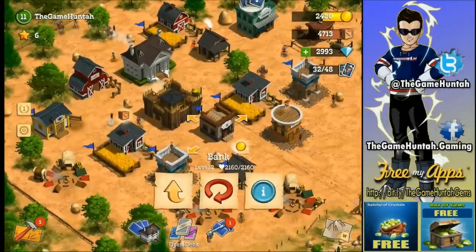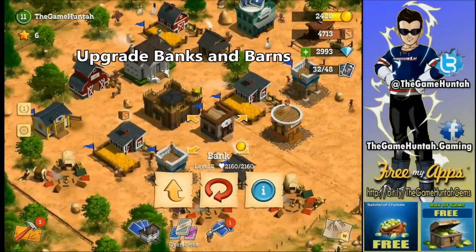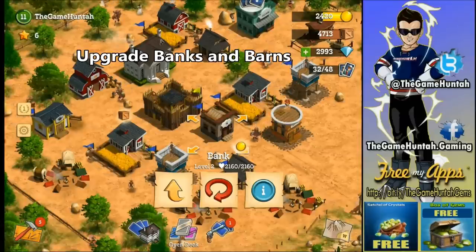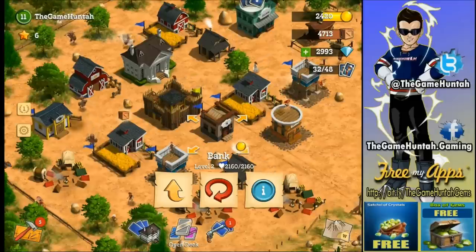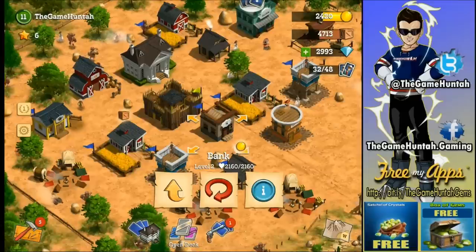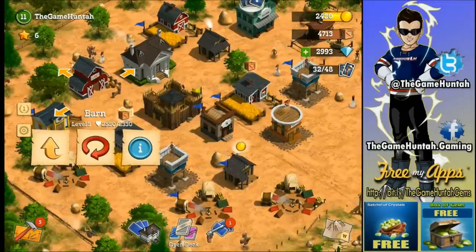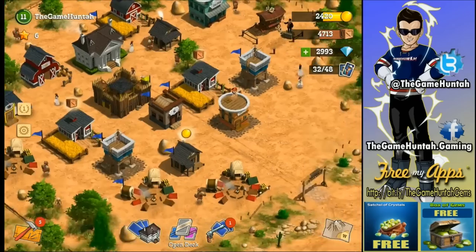The bank is also important — upgrade it, because at the beginning you start with only 2,000 in gold and 2,000 in supplies, and you'll run out of storage space very fast. The barn is equally critical — it stores your supplies so you shouldn't have any storage problems.